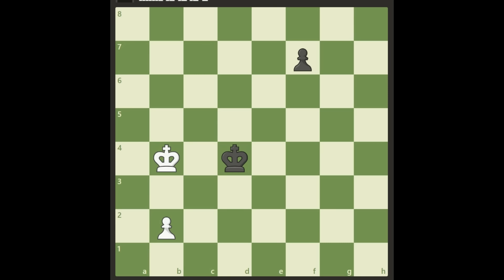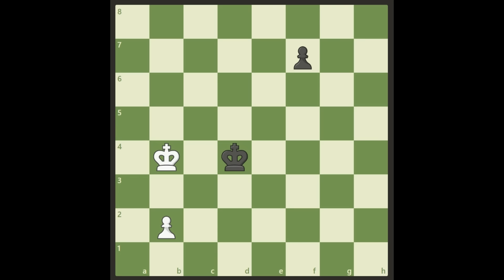Hello again everybody, today we're going to do some endgame practice — more exact pawn endgame practice. In this study we are looking at some trouble for White, but we want to and can save a draw here. The question is how.